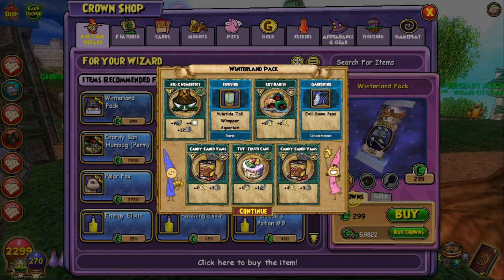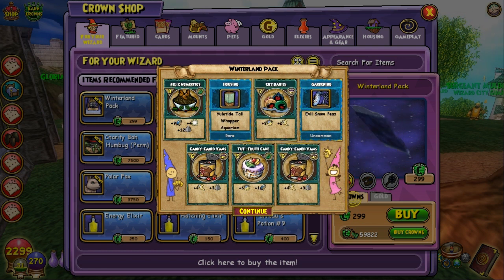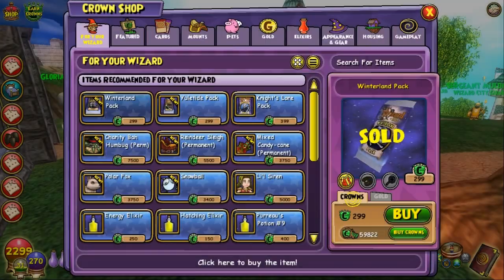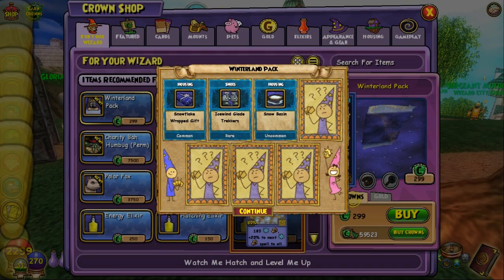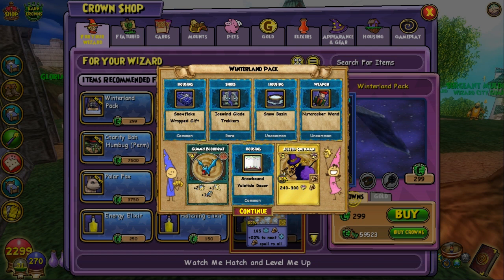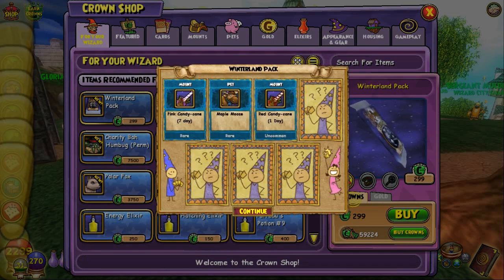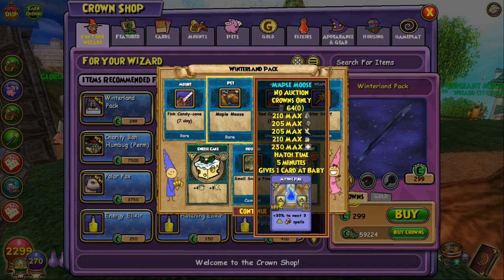I got a yuletide aquarium — I don't even know what it is, but I got one. I gather it's a fish aquarium. Next pack gives yet another pair of shoes — same ones as I got the first time. They say rare but they can't be that rare; that's the third one in about five packs. Oh, I got the moose pet! That's awesome, I was kind of hoping for that.